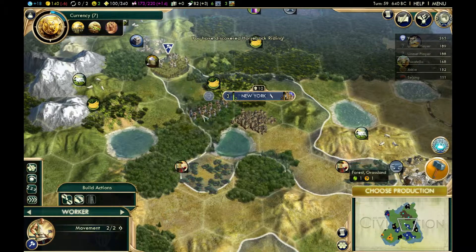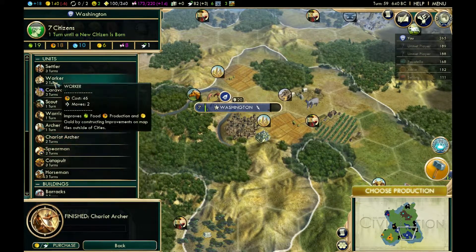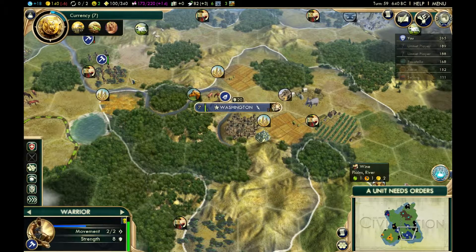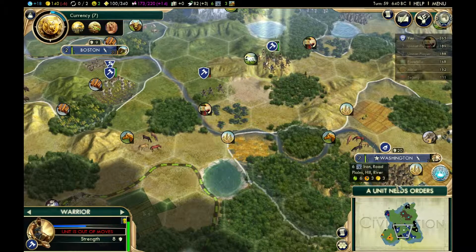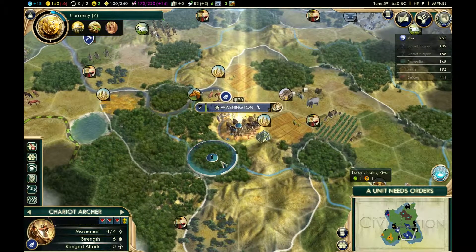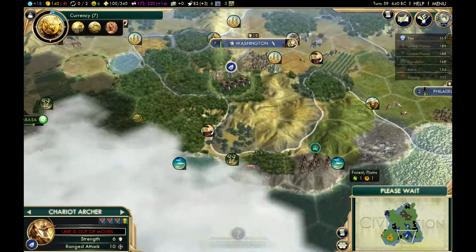At this point I'm probably going to start putting farms. A lot of the time from here on, I'm going to be building farms — especially along rivers. River farms, especially after I get Civil Service, are going to be really, really good. I haven't actually explored this area very well, so I'm going to send this unit down to do that.